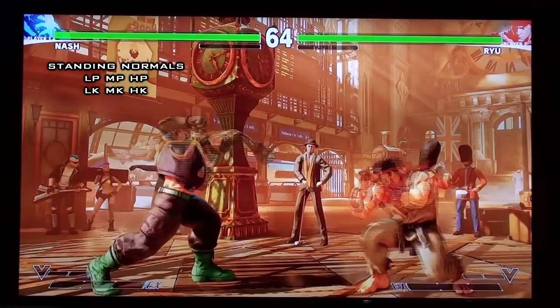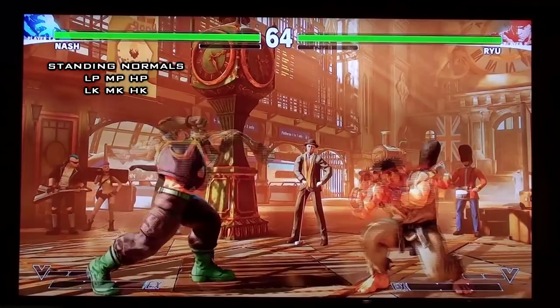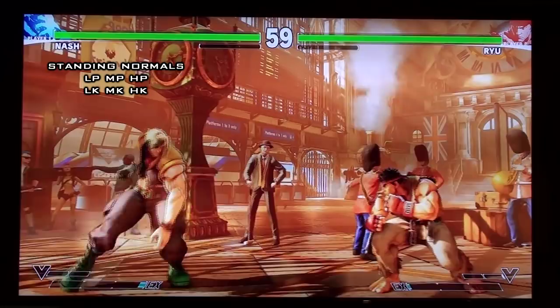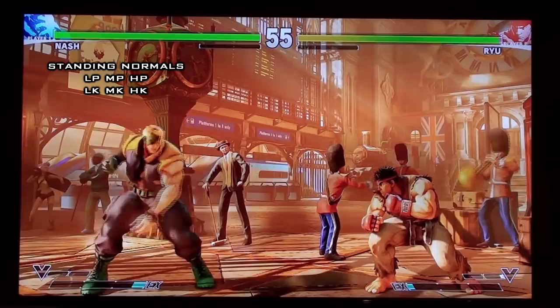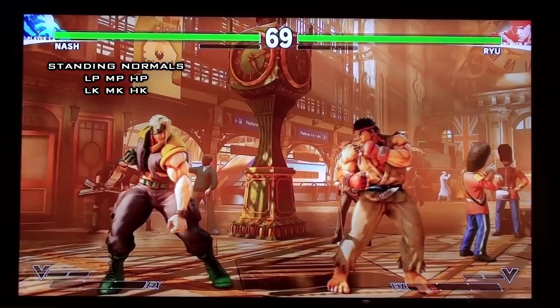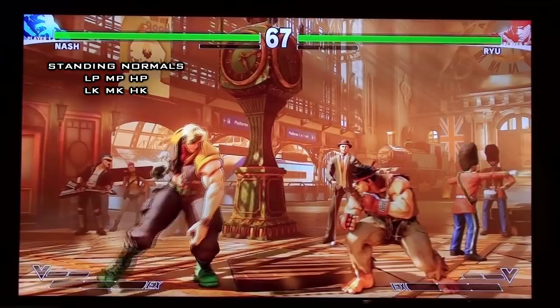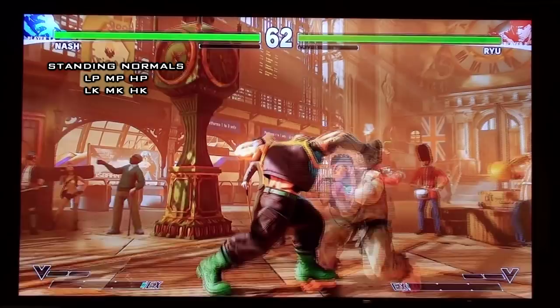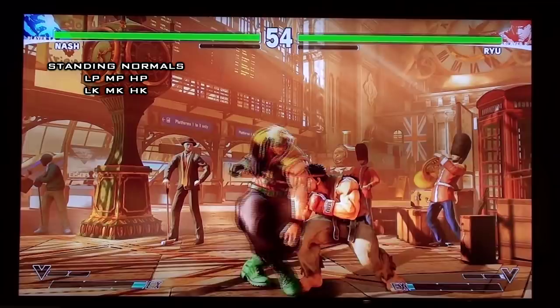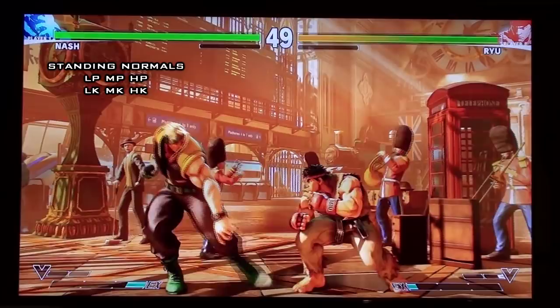His stand light kick doesn't have much range on it, but it is a target combo starter. It can also chain or link into itself, and it's mostly combo starter and combo filler material, special cancelable on block and on hit — though the animation looks weird. His stand medium kick is actually a pretty decent poke. Because of how it looks, it moves the hurtbox to the leg he's standing on afterwards, so you can try to use it to go over some low attacks. It's a good footsie tool and poke, another target combo starter.